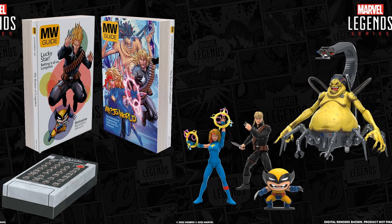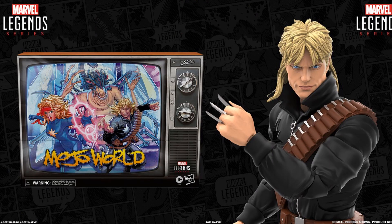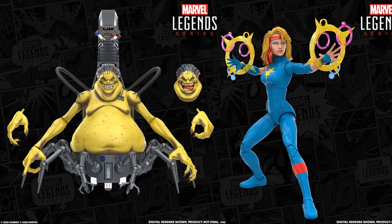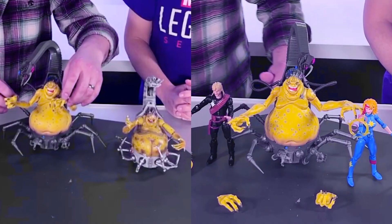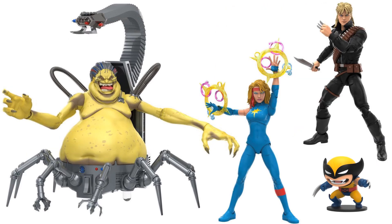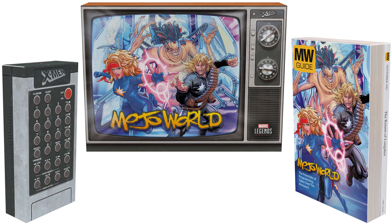We got our Mojo World box set here — pretty much like an SDCC 2022 release — with Mojo, Dazzler, Longshot, and a tiny little Wolverine. We got Dazzler here — she's our female — with her effect pieces and nice colors, long hair, the outback look to her, nice paint over the eyes, and a bandana around the head with long hair. There's the box it comes in.